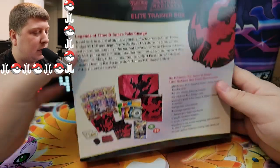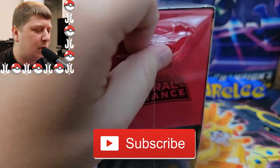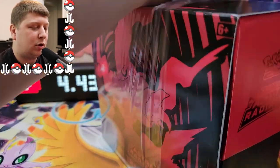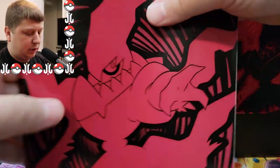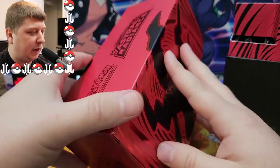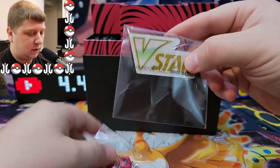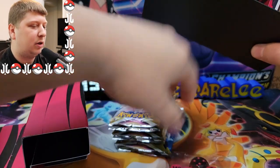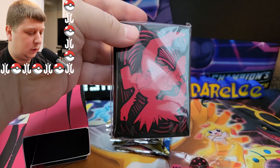We've got the standard Elite Trainer Box stuff inside here, so let's crack this bad boy open. Make sure you hit the subscribe button down below — I do all sorts of Pokemon Trading Card Game content here on the channel, including openings, card hunting vlogs, and PSA returns. Here's the booklet that shows every card in the set, the guide, the V-Star badge, the dice — typically colored after the theme of the set, which is red and black — and we got eight booster packs of Astral Radiance. Here are the deck dividers and the sleeves.